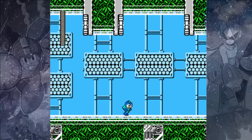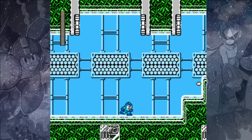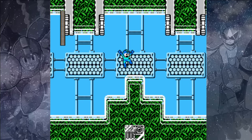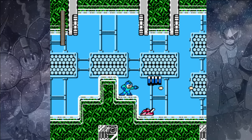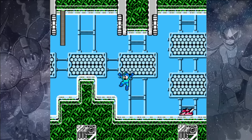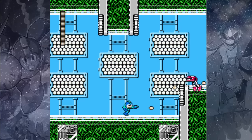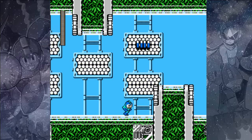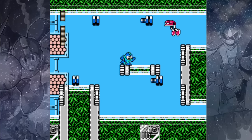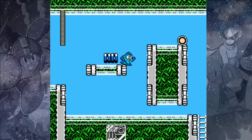The first enemies we'll encounter in Top Man's stage are the Boltons. The Boltons are invincible until they're fully locked together and start moving towards you, so the key is to not advance the screen too far to the right where they'll start to swarm you. Same thing for the frog-like Mecha Karu enemy — it'll bounce around, and if you're standing on the same level, you won't be able to hit it until it jumps, so start shooting and hope it goes into your line of fire.